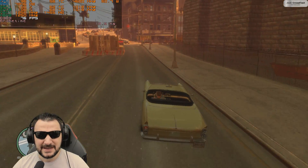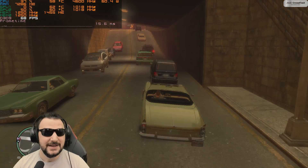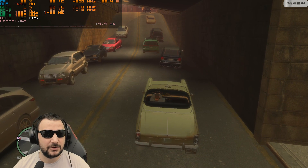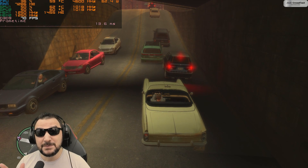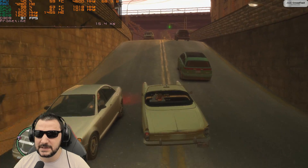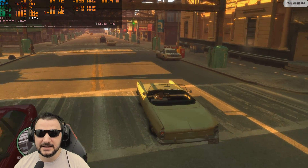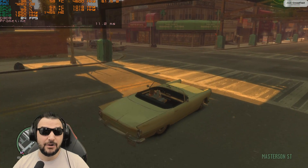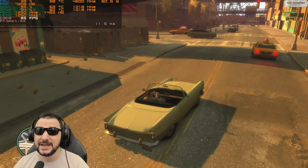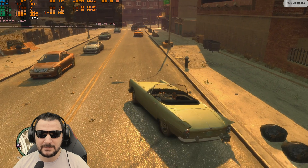It starts to give me some spikes here and there but it's working really well. System-wise I've got like 7.2 gig of system RAM used, around 40-50 percent load on the CPU, 60 degrees — the CPU is doing fantastic. System RAM is not being over-utilized; 8 gig is enough for GTA 4. On the GPU side both cores are running at around 40-50 percent, and on the memory side we've got like 1.4 gig of VRAM used.